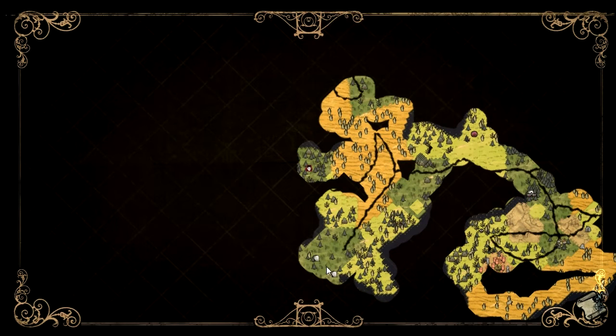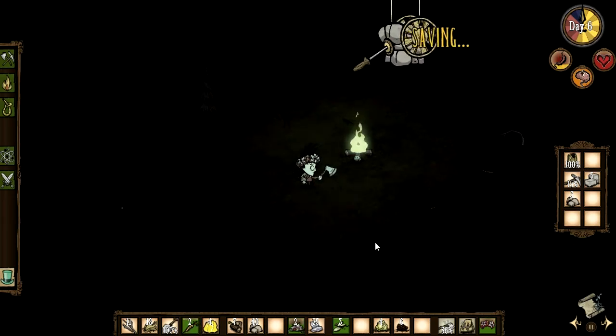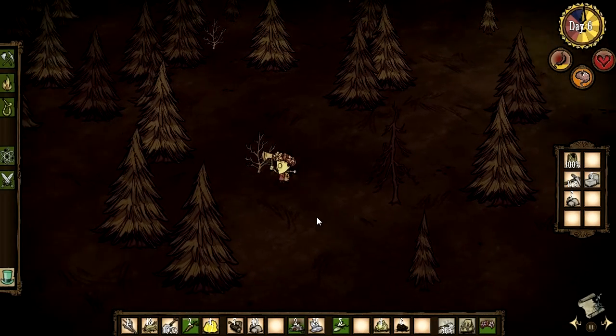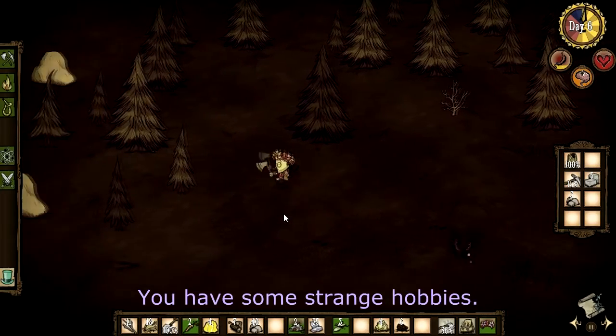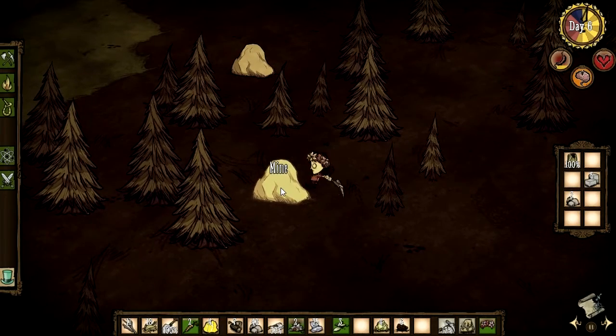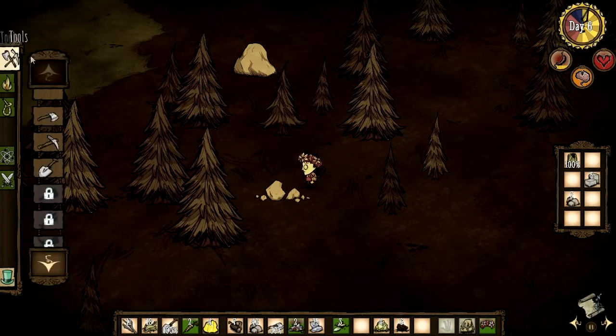There are some graves over there, but I need to get to the grasslands. The petals aren't really fit to eat. And yet another night survived. Now let's find us some manure. Do I have a pig with me? Yeah. Let's create a new one.